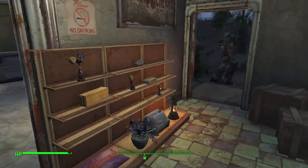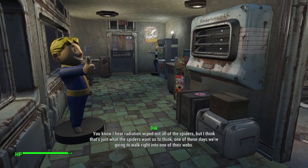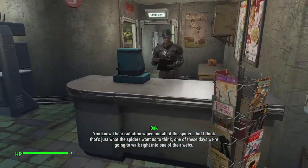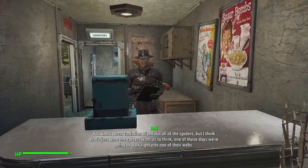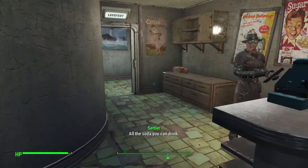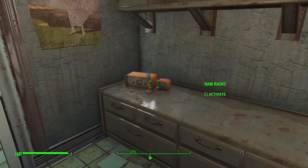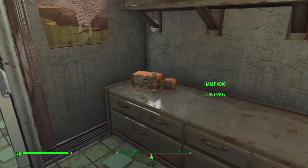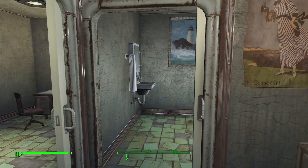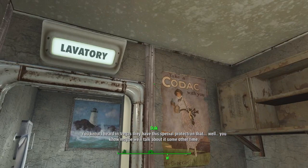Over here I've turned the original Red Rocket area into a general merchant store. The general merchant right here. All the soda you can drink. And then the ham radio for alerting Radio Freedom of any troubles right here, which I think this ham radio might have been here with the original settlement — which is convenient.